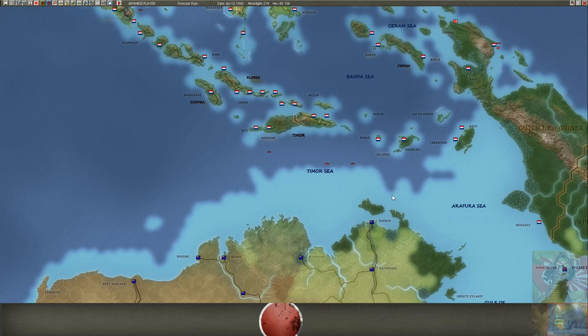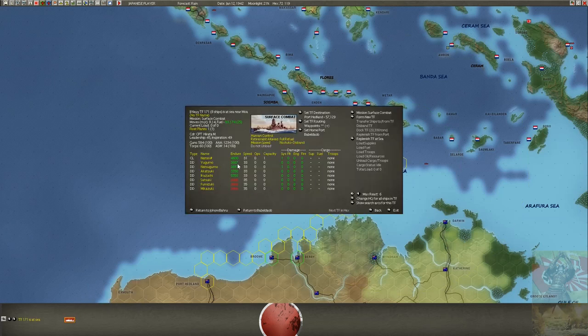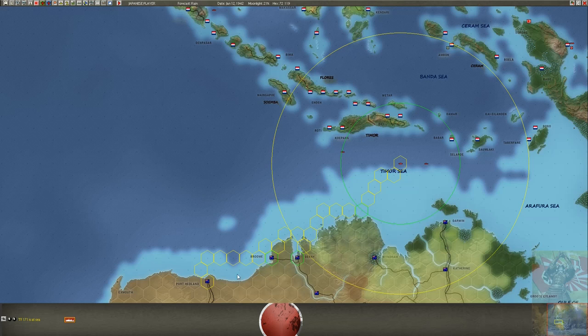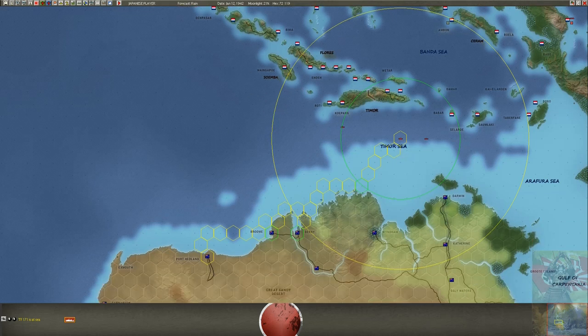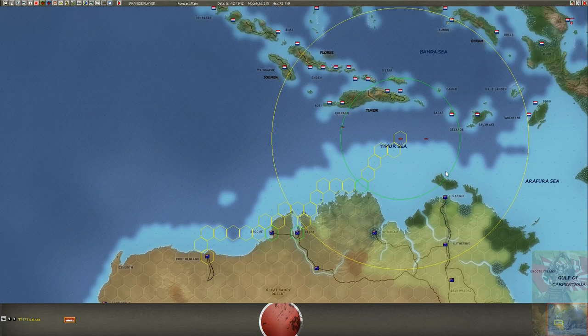Additionally I have a destroyer group — a lot of destroyers led by one light cruiser, similar speed — and they're trying to hunt along the north side of Australia. I don't know how much is there because I still have no recon. I don't want to go to Darwin again too often as he may have laid mines or submarines. I want first to secure the air base and see the situation, always trying something new.